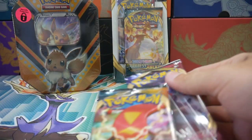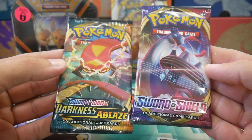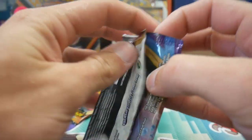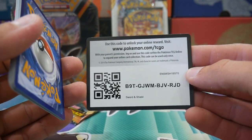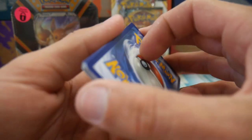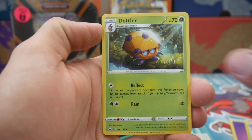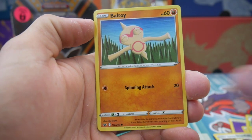These are those $6 packs from Target. Comes with one Sword and Shield booster pack and one Darkness Ablaze booster pack. If you haven't already, make sure to drop a like on this video — it really helps with the YouTube algorithm and gets your videos recommended to other people. Same with dropping a comment in the comment section below. But let's get into the first one.